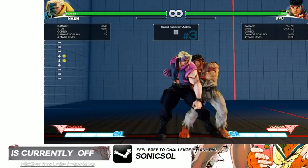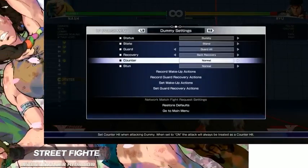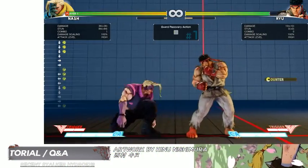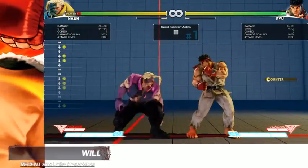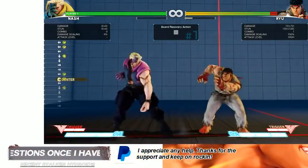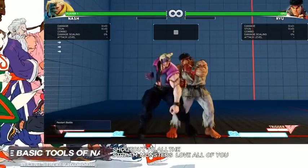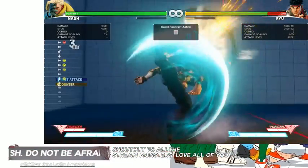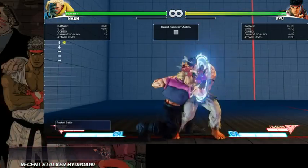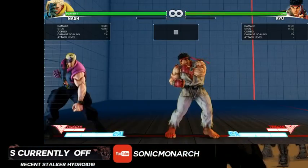Another frame trap is crouching medium punch into back medium kick — it stuffs three-frame normals. Back medium kick hits on frame three because you're plus two from crouching medium punch, so it will stuff Ryu's standing jab and any three-frame light normal. These frame traps utilize the normal priority system, and you want to mix it up — if your opponent is stopping your first frame trap, do the back medium kick frame trap instead.